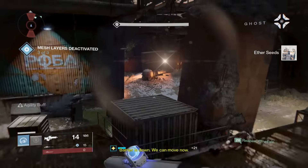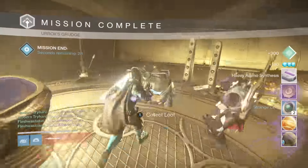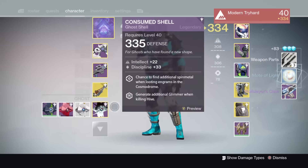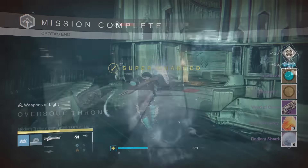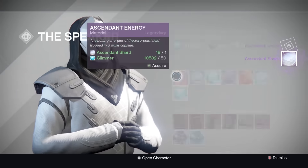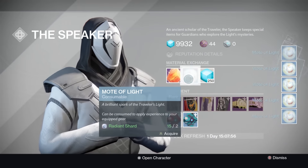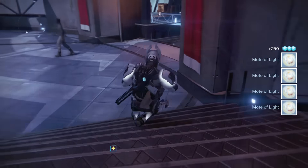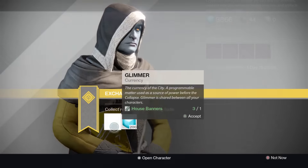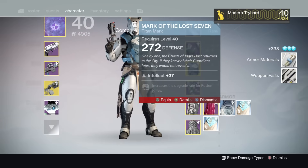On your free time, hop into the Prison of Elders — it gives you motes of light from the three chests at the end, and strange coins as well. You can also revisit Crota's End and Vault of Glass to get radiant or ascended materials. With those materials you can talk to the Speaker and turn them in for motes of light. Doing that on all three characters every week gets you close to 2,500 motes on top of public events.